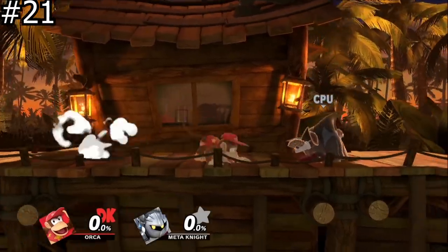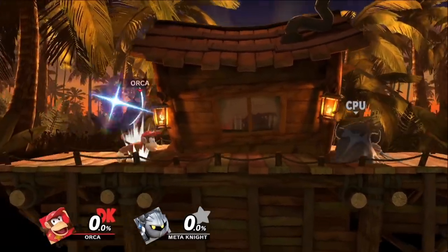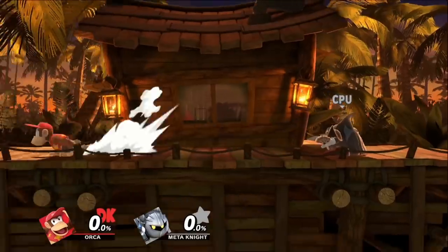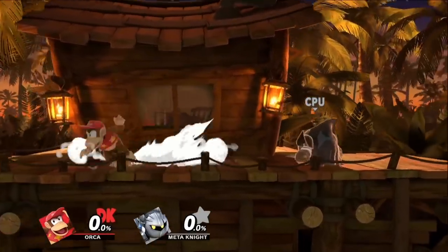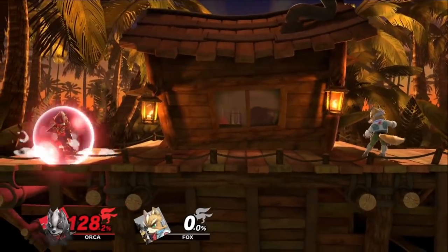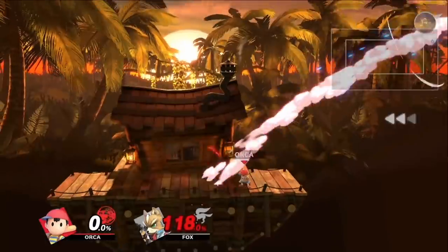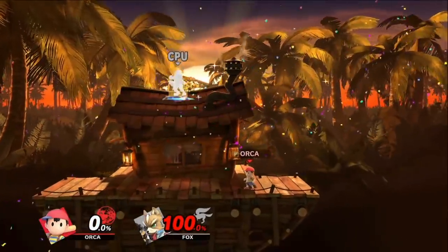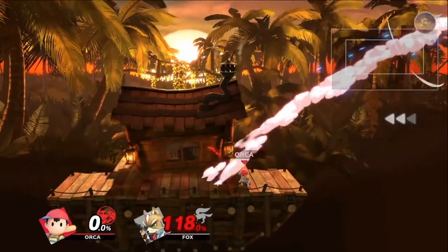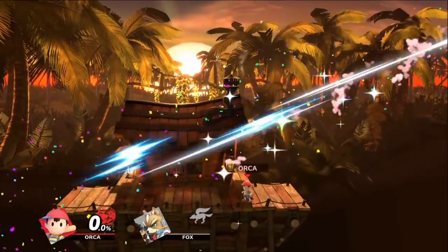Everyone talks about auto-canceling aerials after a hitbox comes out, but people forget you can also auto-cancel before a move comes out as well. Auto-canceling before the aerial comes out can be very useful — when you're put into tumble in situations where you want to air dodge or tech but don't want to jump, you can throw out an aerial and auto-cancel it. There are also some characters like Ness and Diddy Kong who have moves with a very large auto-cancel window, so they can bait opponents into thinking they're going to attack and then do something else.